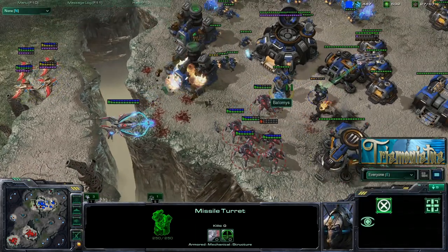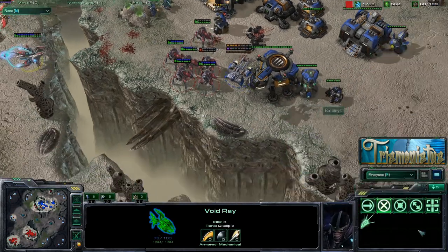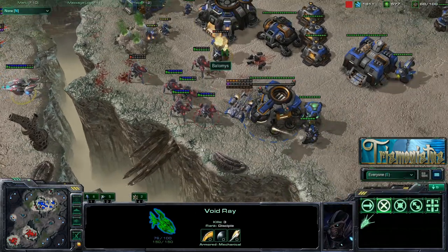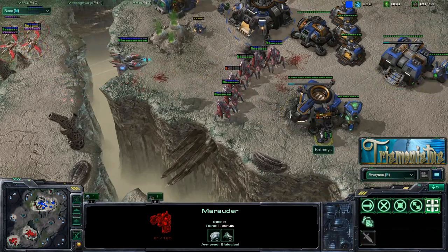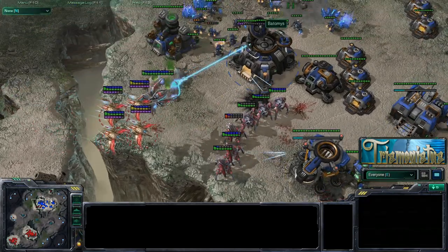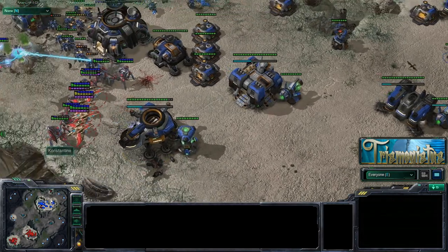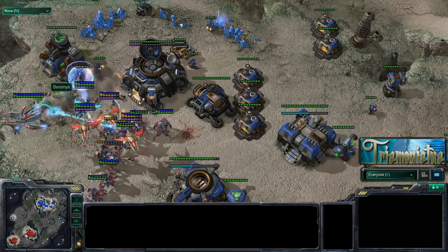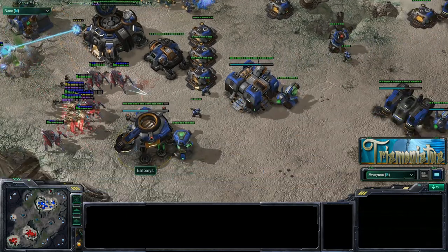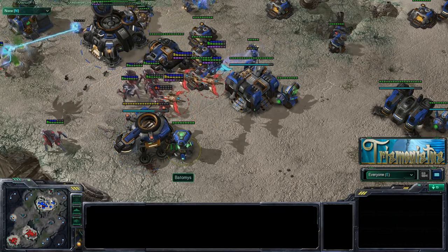I really should be using these phoenixes, but I need to take out this missile turret first. Going to back that void ray up. Now I'm going to take out this missile turret, and as soon as I do, I can bring in these phoenixes — which I'm not doing because I fail. And now the phoenixes are coming in. With the phoenixes here, this is pretty much going to be over. Picking up some SCVs, though I don't really need to do that. With this many phoenixes and this much energy, it's impossible for him to really deal with it.